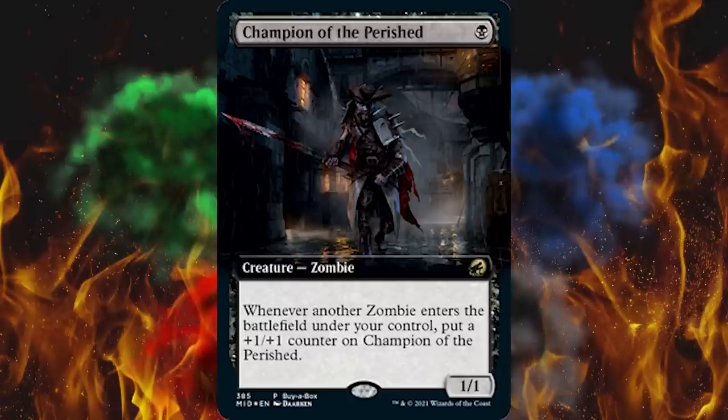Then we got Champion of the Perished — this might be a callback to that one really powerful card last time we were there, but it's not a Mythic. It's a 1/1 rare for one Black — Zombie. Whenever another zombie enters the battlefield under your control, put a +1/+1 counter on Champion of the Perished. So it's like a tribal Ajani's Pridemate but weaker. I thought this would be a resurrected forever-$35 card like the last one — let's not go back there.